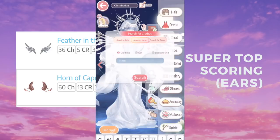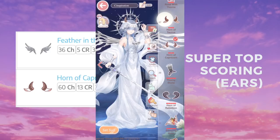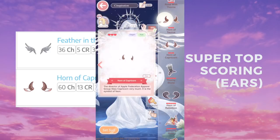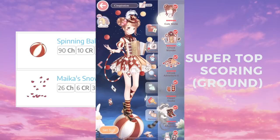As for Horn of Capricorn, I don't really remember where we got it from — I know it was a zodiac type event where you could buy it. I'm also not sure if you can get it in the shop as well, so if somebody can let me know in the comments below, that would be super helpful.